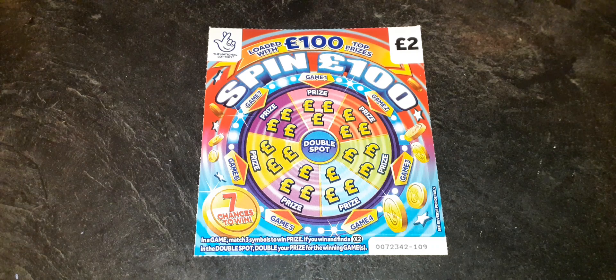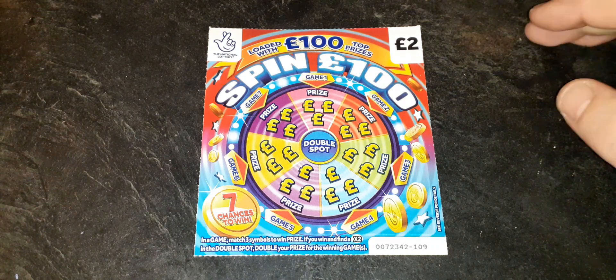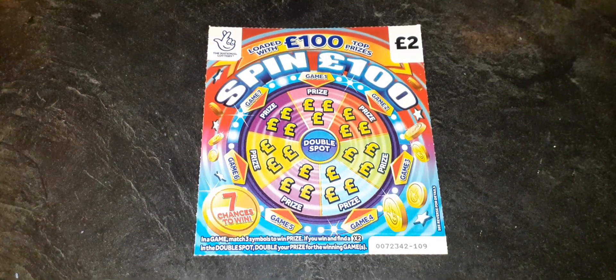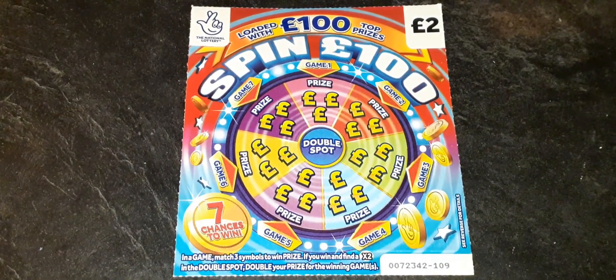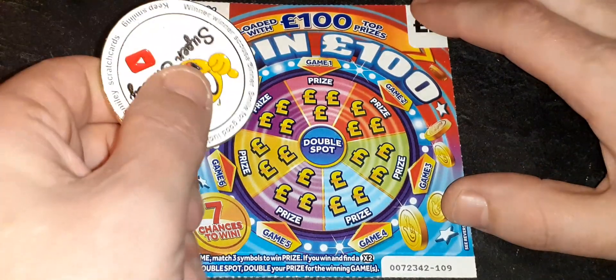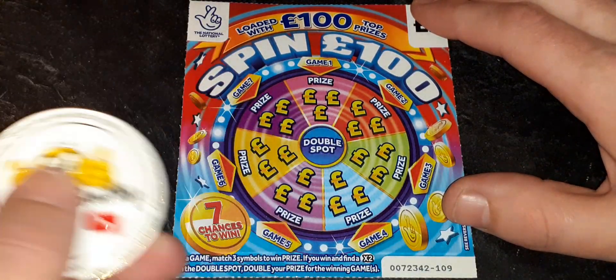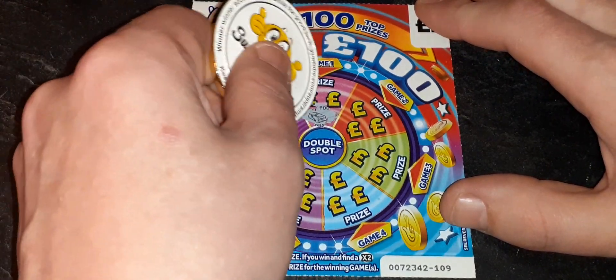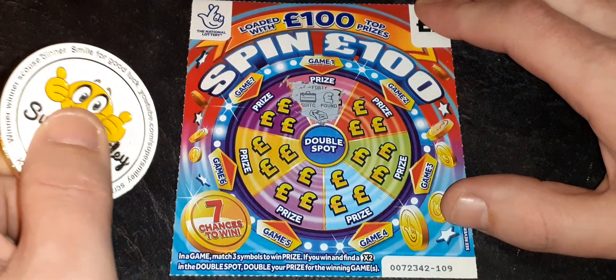Spin 100 - we are looking for three matching symbols to win the prize, and then we want to try and double it if we can. This is ticket one-zero-nine. Super smiley coin, bring us some luck if you can! Here we go - our first symbol there is a gold bar, a suitcase, and a pound, so that is no good.